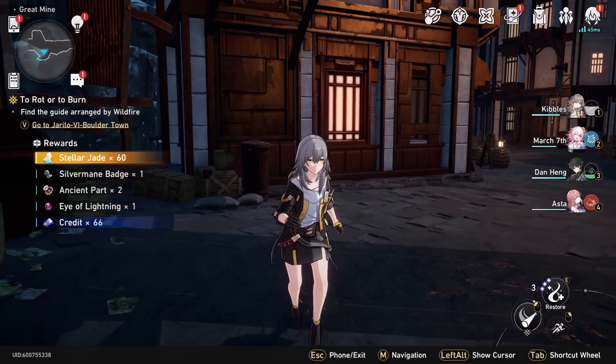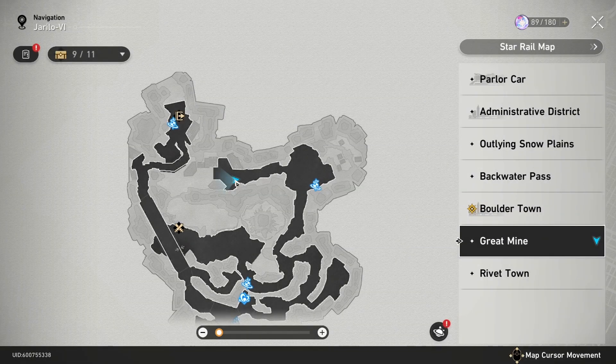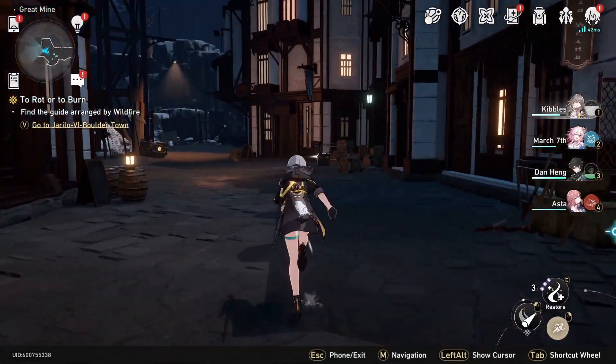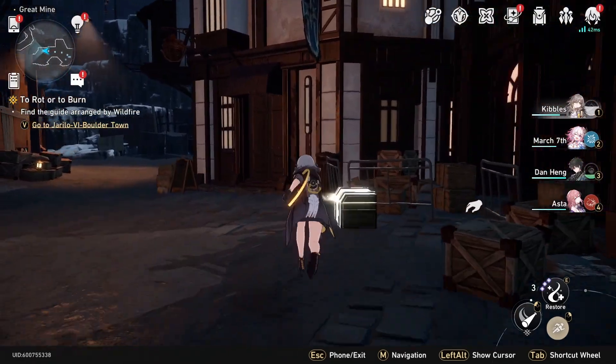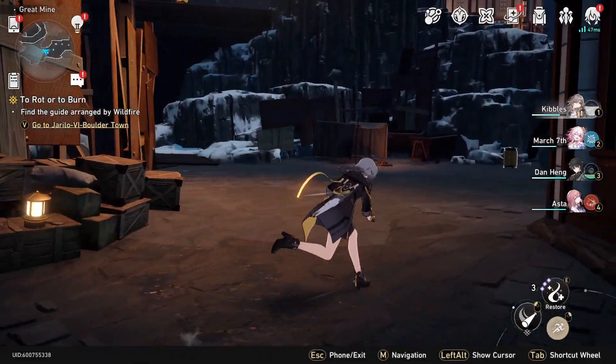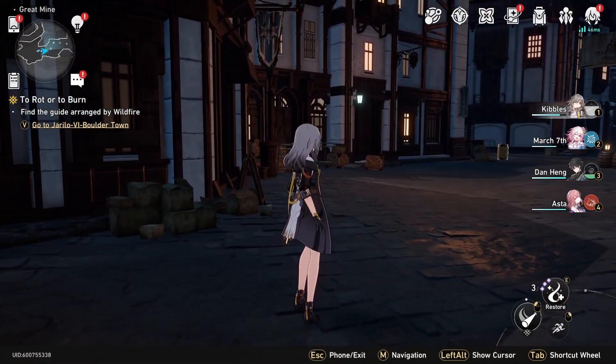All right, so there we go — that's the fight there, and that is the Warp Trotter. So if you're wondering where the Warp Trotter location was in Honkai Star Rail, it was right there on the map. After the Warp Trotter, we're going to keep heading down this path, and there will be a treasure just right here on the path. You can get a treasure right there on the map.